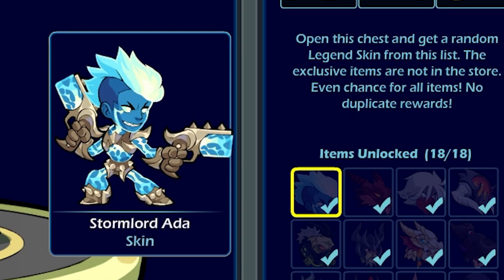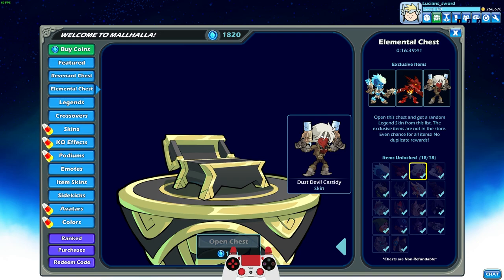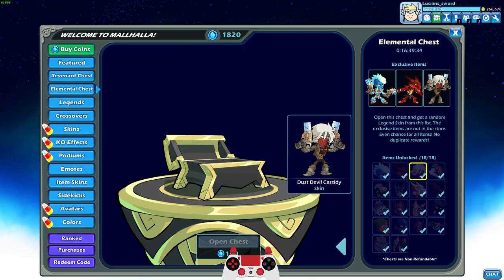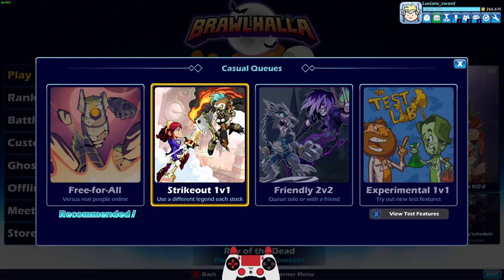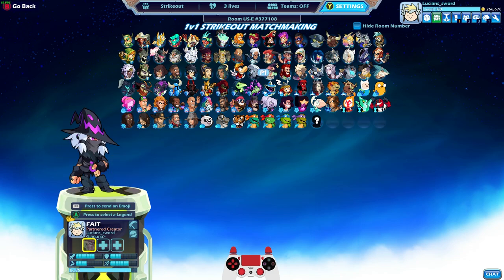Today we're going to be focusing on the Elemental Chest and more specifically the exclusive skins in the Elemental Chest. We're talking about Stormlord Ada, Inferno Ragnir, and Dust Devil Cassidy. You can only get these skins in the Elemental Chest and from the looks of it only 16 hours left on this chest. They do rotate the chest every couple months or so, but you basically only have a chance to get one of these three skins — and I already have all three of them.